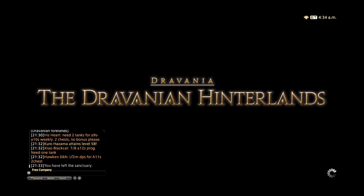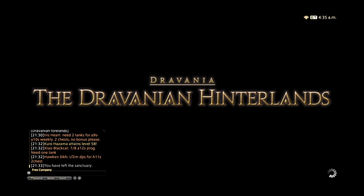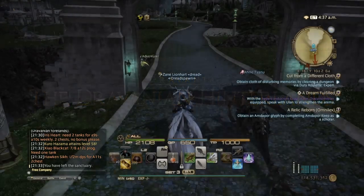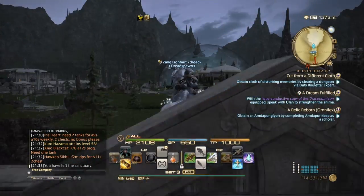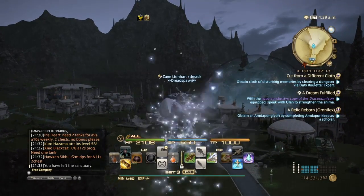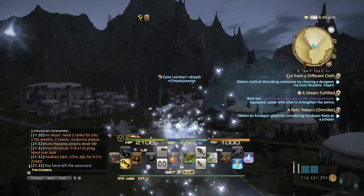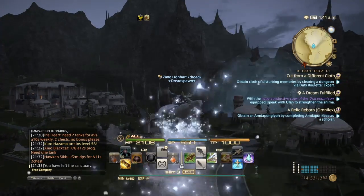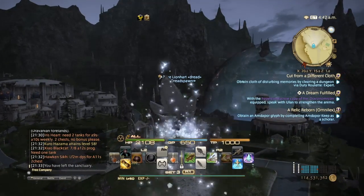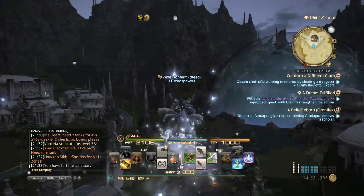These favors can only be used on level 60 nodes and lush vegetation patches, so keep that in mind — it will not work on any other ones, it has to be level 60. Also, favors only give you five minutes of gathering, so we're going to need to use as much time as we possibly can.